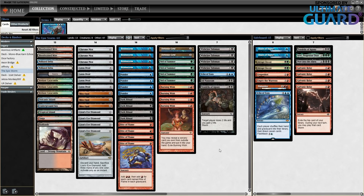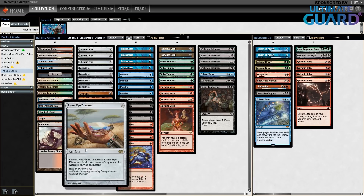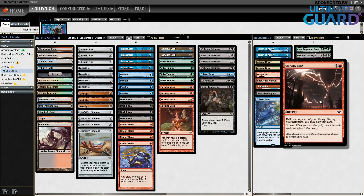This deck is slightly different from Ad Nauseam Tendrils since it doesn't play discard spells and doesn't have Veil of Summer, but relies on Burning Wish to go get your important sideboard cards like Tendrils, like Echo of Eons. This is one of the main ways to go off with Lion's Eye Diamond. There's also a new card, Galvanic Relay — a pretty good card from Modern Horizons 2.